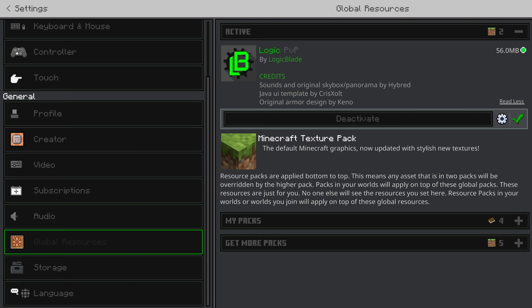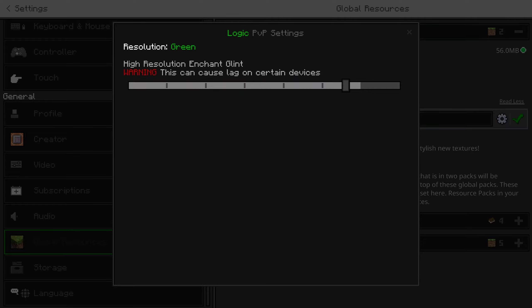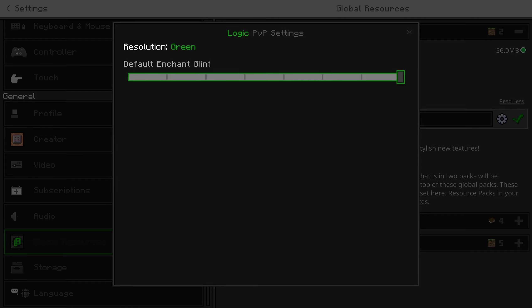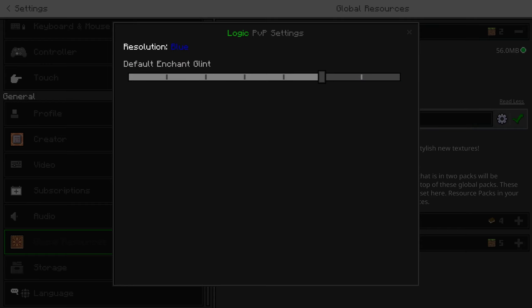I am now releasing recolors for Logic PvP. As you can see in the settings, the normal settings were green - two different greens. It's a custom pack but it can cause lag on some devices. Now there's not only just green available.